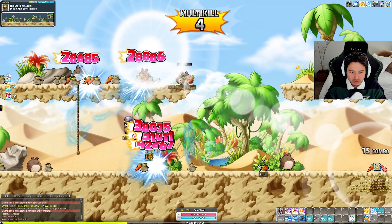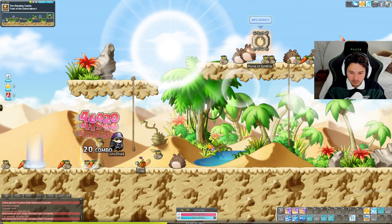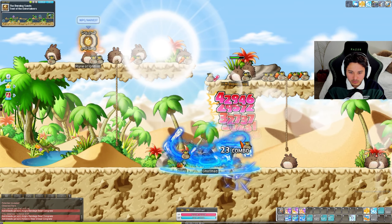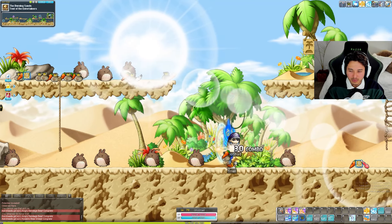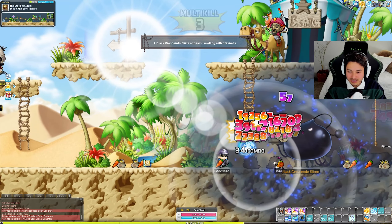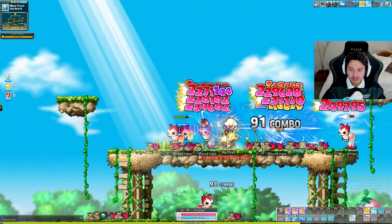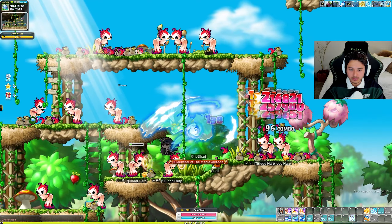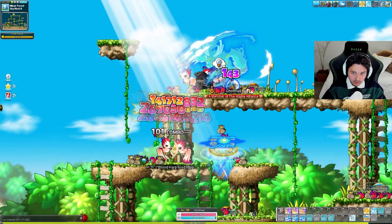Spirit Frenzy — hold it down, trust me, it's doing something around you. There's some sort of animal following you around — I think they're rabbits, icy rabbits, and some sort of sea snake. It's just acting like Bullet Barrage, like Corsair's ultimate attack. Level 99 with GoShade and I'm actually starting to get more comfortable with the skills. This is giving a lot of Thunder Breaker vibes.